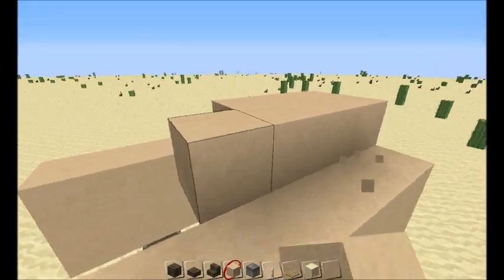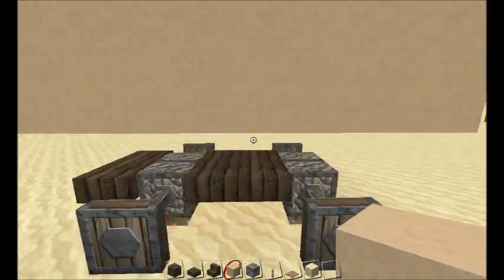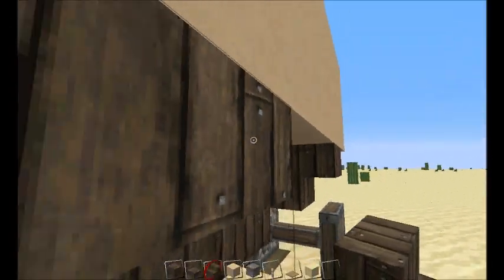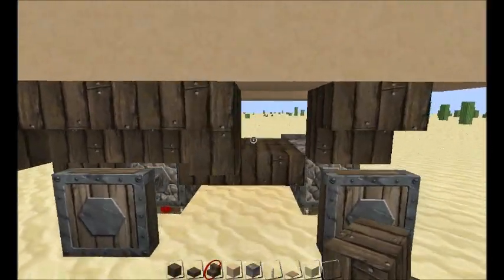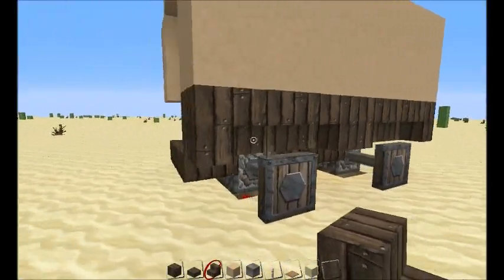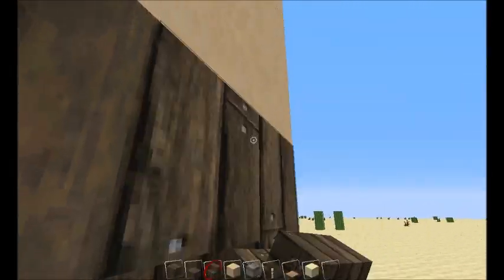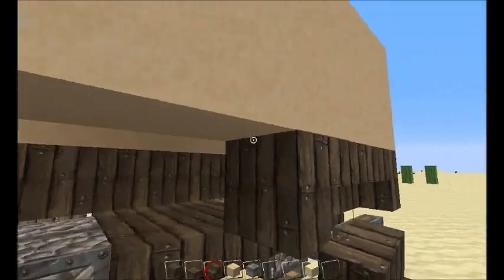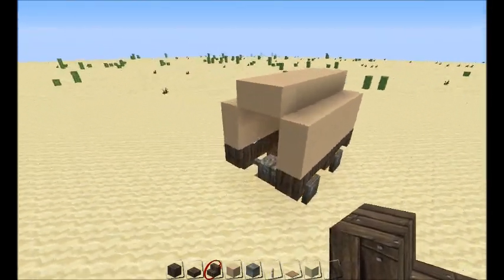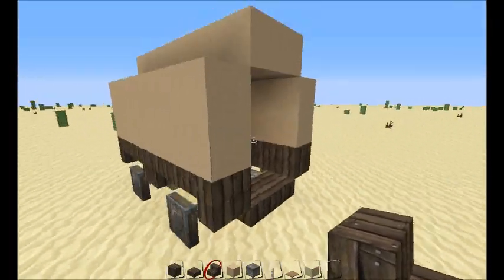I saw some guy do this about a year ago and it looked great, so I thought I'd give it my own touches and see what I can do. We're just putting upside-down stairs now, and on the edges to make the corner stairs. That's the basis of a wagon — that's kind of how it looks.